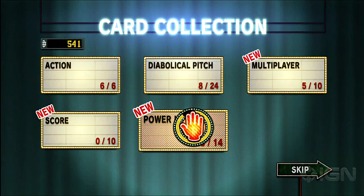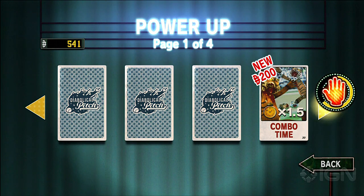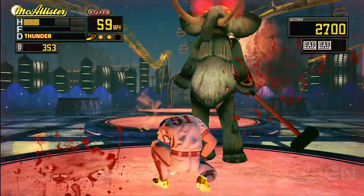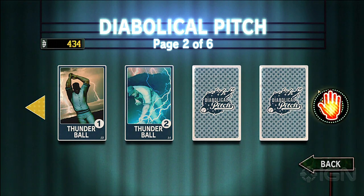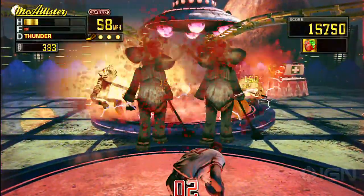The real hook here is the baseball card progression. Money earned in each level gives players access to new cards, which gives them access to special powers, combo multipliers, and other buffs to keep their pitcher powerful. Diabolical Pitch encourages players to replay levels to earn more money, to get more stuff. Collecting baseball cards is a fun cycle to get caught in, especially when it means getting to see more of the totally bonkers and surprisingly dark themes at play.